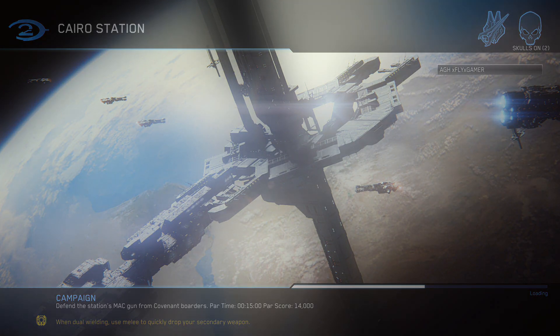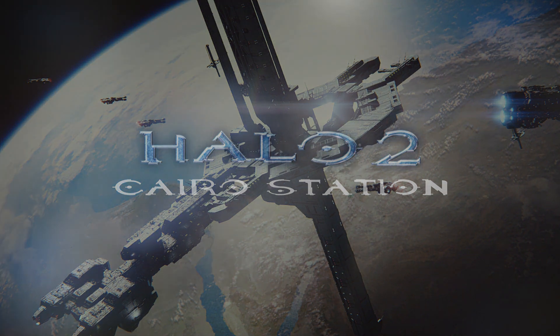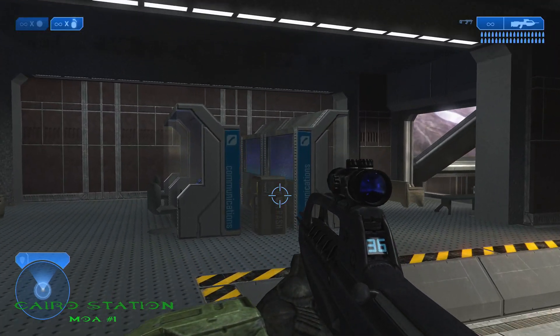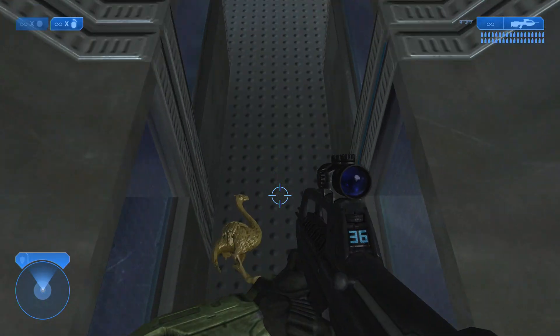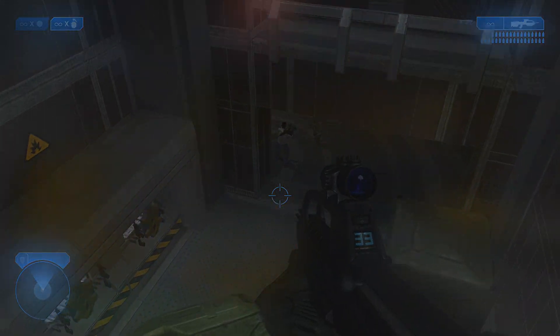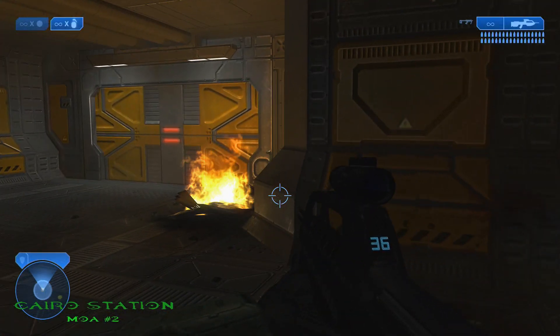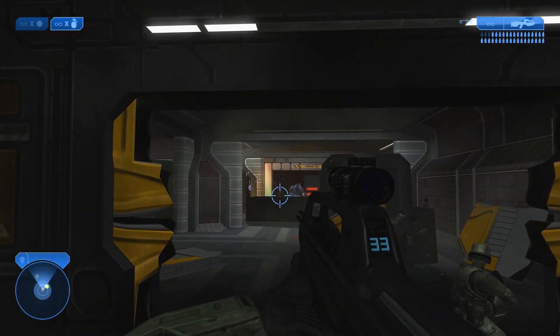Starting with Cairo Station. The first mulligan on Cairo Station is located right at the beginning — just head straight in between the communication panels and you'll see it right there. The 2nd mulligan on Cairo Station is located not too far from the first. Once you encounter the Covenant for the first time, head to your left and you'll see it right there behind some fire.